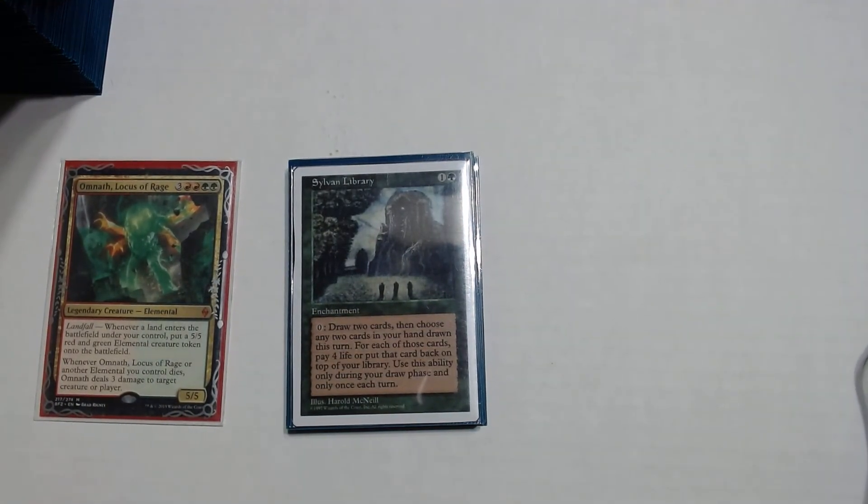Now, with all these spells, how are we going to draw into all of our tutors, win conditions, and ramp spells? Let's go over our card draw. Sylvan Library is a colorless and a green enchantment. During your draw step, draw 2 additional cards, then choose any 2 of the cards drawn this turn — for each you may pay 4 life to keep them or put them back on top of your library in any order. You still net the one card from your normal draw, but you get to choose which of the 3 you keep.